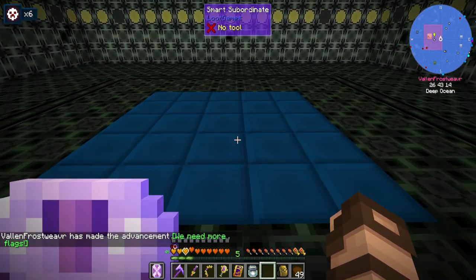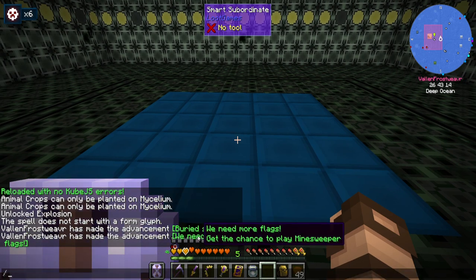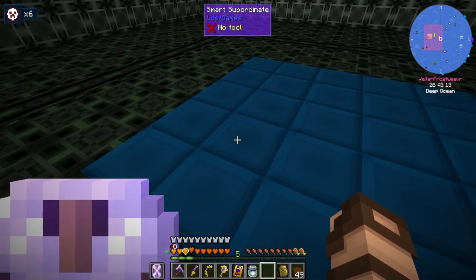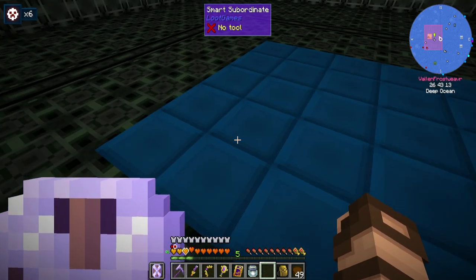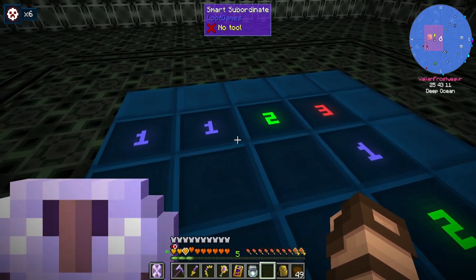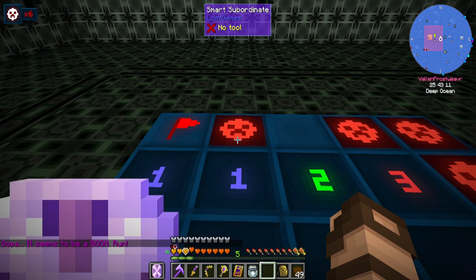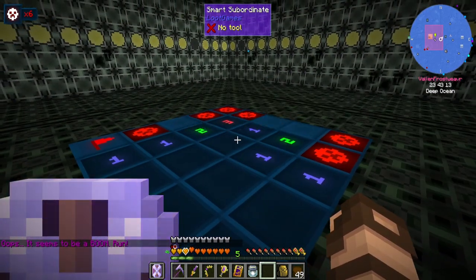Smiley face. Creeper face. It's a mysterious minigame dungeon. We need more flags — get the chance to play Minesweeper! So I have a chance of just instantly losing because that's how Minesweeper works. If you guys haven't played Minesweeper before, it's kind of interesting. Oh no — okay, I totally messed this up.